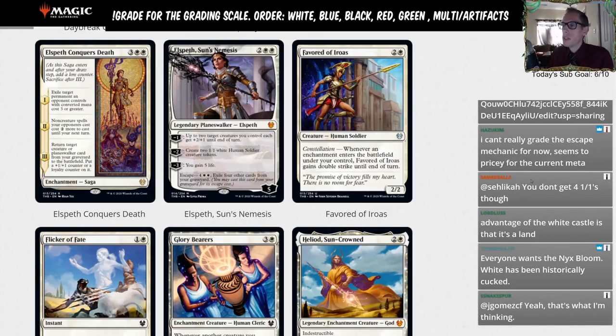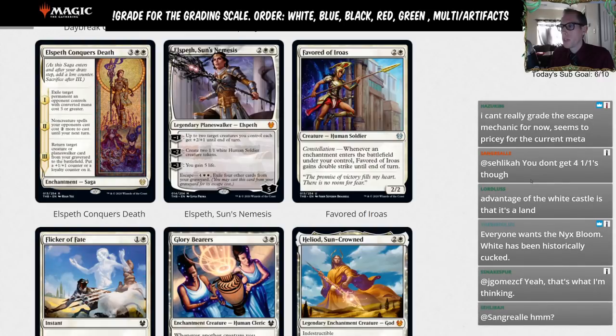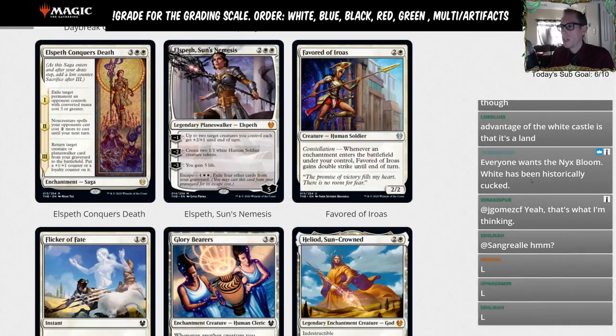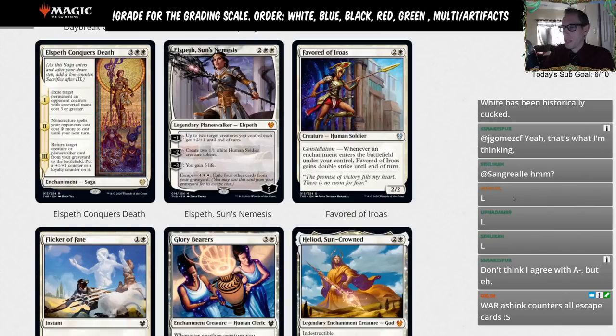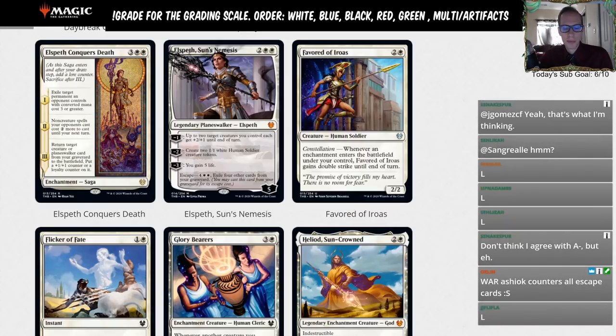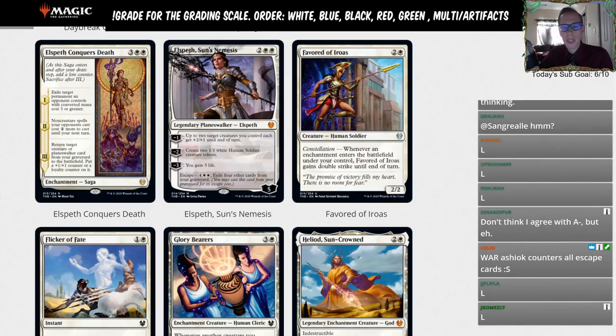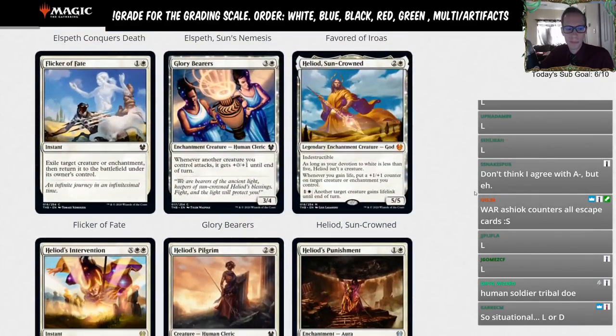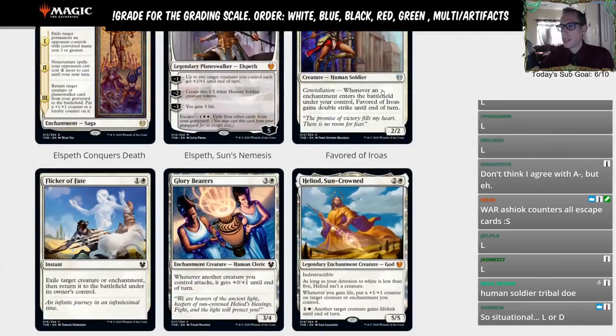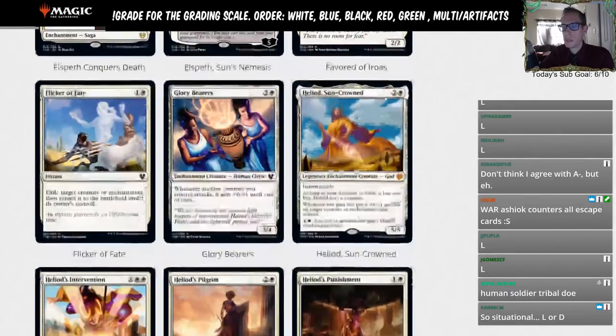Favored of Iroas — two and a white, 2/2 human soldier with constellation: whenever an enchantment enters the battlefield under your control, Favored of Iroas gains double strike until end of turn. This should just be L for Limited. Unless there's a Voltron type deck where you can equip enchantments and give it double strike — but that's a stretch. L for Limited.